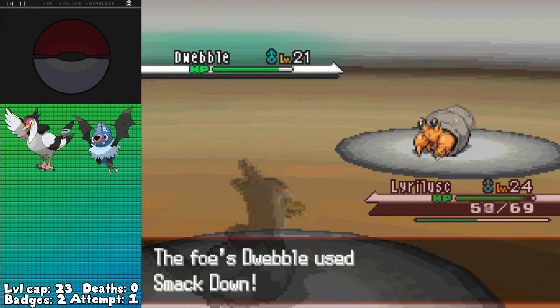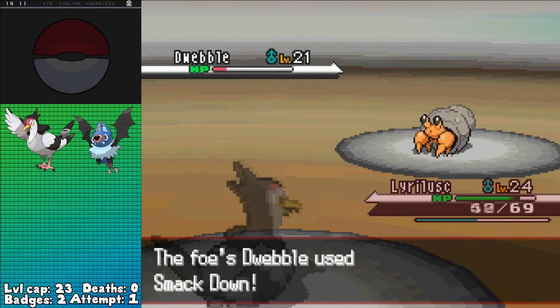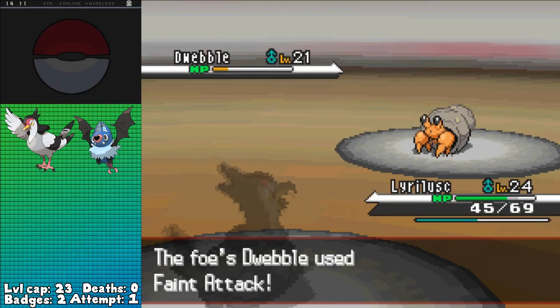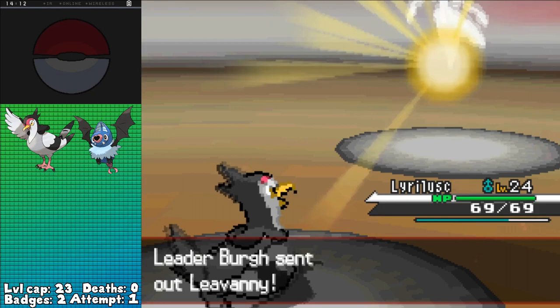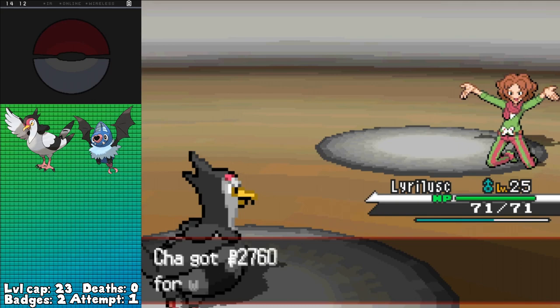The only Rock-type move Dwebble has is Smackdown. However, I've planned just for this — I have both Detect and Roost on Tranquill now, which has exactly 15 PP, enough to drain Dwebble while whittling him down whenever I have high enough HP to survive critical hits. This also wastes a few of his healing items, and the strategy works perfectly. I still have one more Detect and three Roosts left as he shifts into Feint Attack, giving me plenty of room to heal up one more time with Roost and take him out with Air Cutter, leaving just Leavanny. He did get a Sand Attack off, but apparently it doesn't matter, as Leavanny goes down to a single critical Air Cutter, annihilating it and winning me the fight.